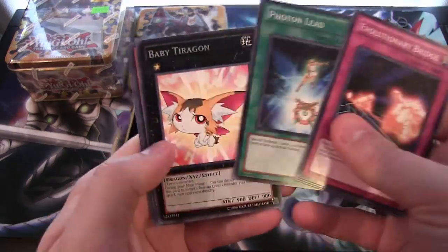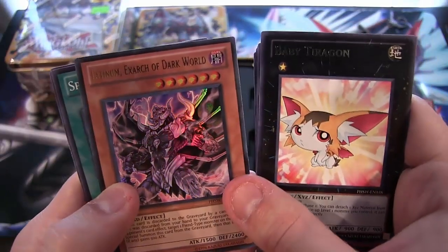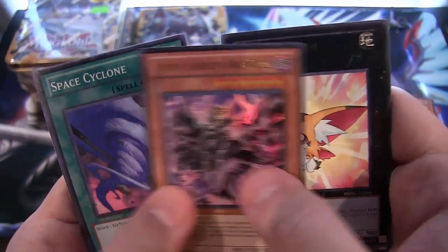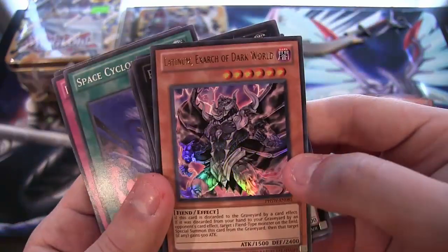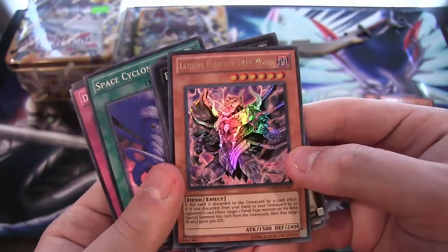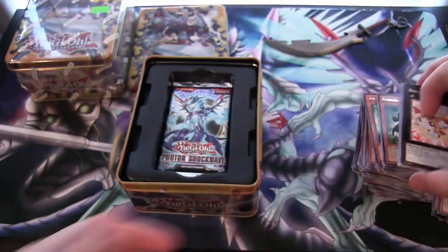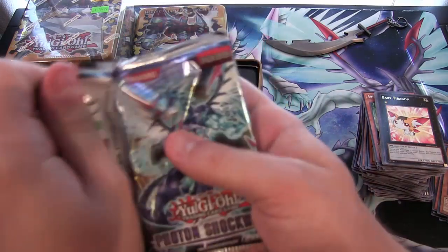We have a Baby Dragon. And Lantium Exarch of Dark World — man, that was really hard to read through my camera, I was looking at it, it's just like a blur of gold. Dark World card — looks really neat at least. Ultra Rare. I think it's unfortunately one of those Dark Worlds you don't see being used, though — that's the reason I say that. Unfortunate. But it does look cool, so it gets points for that, right? That's how it should work.